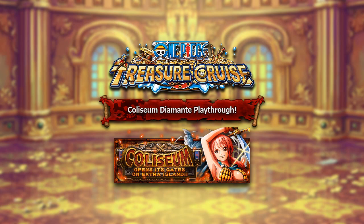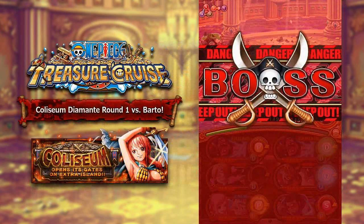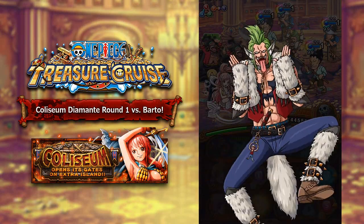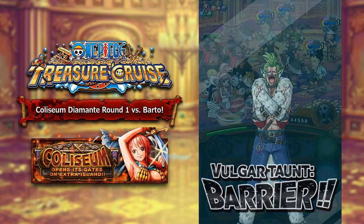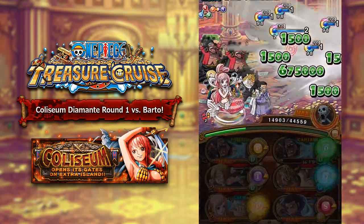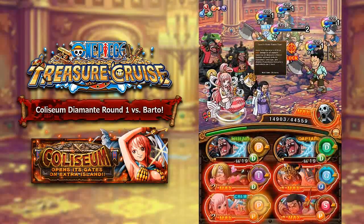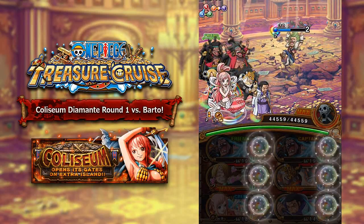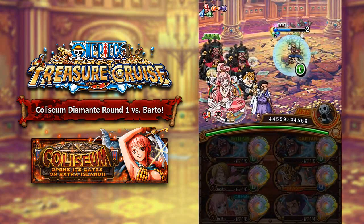Remember, these are the teams that I used in order to take on the Colosseum, and I know not everyone will be able to build these teams, but I still hope you guys enjoy. Round number 1 is going to be against Bartolomeo. Bartolomeo actually has a lot of barriers, and a lot of the mob characters before you reach the final stage will have barriers as well. So bringing along a friend or your own Legend Blackbeard is going to be so helpful — especially Fuji, because he does damage through barriers. That's going to help you clear this dungeon a ton easier.